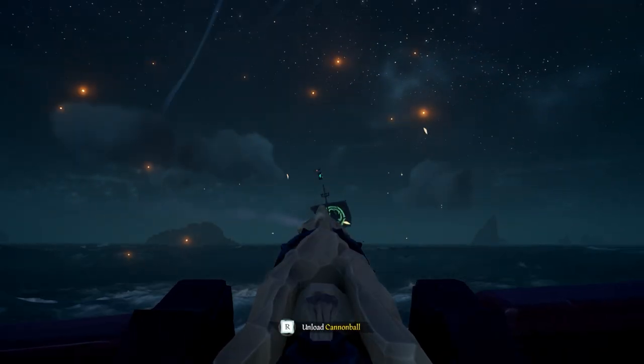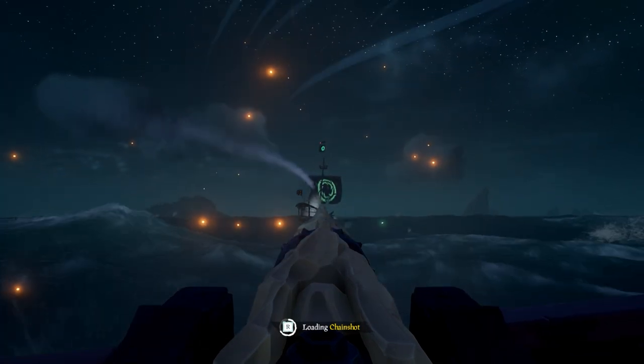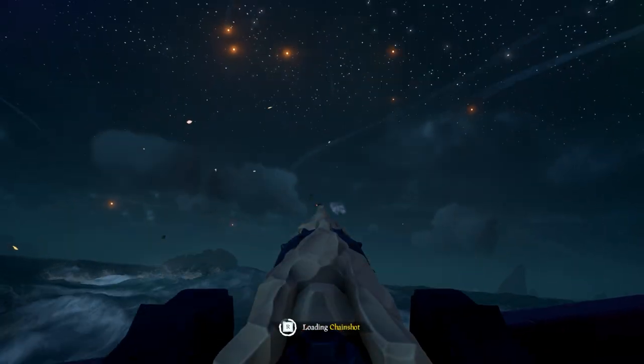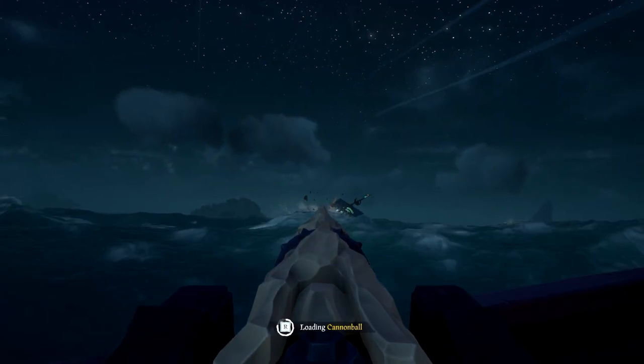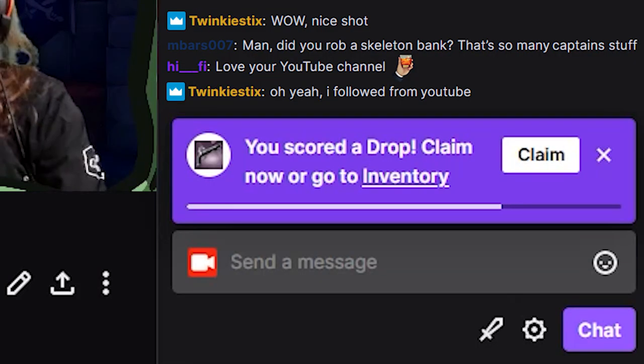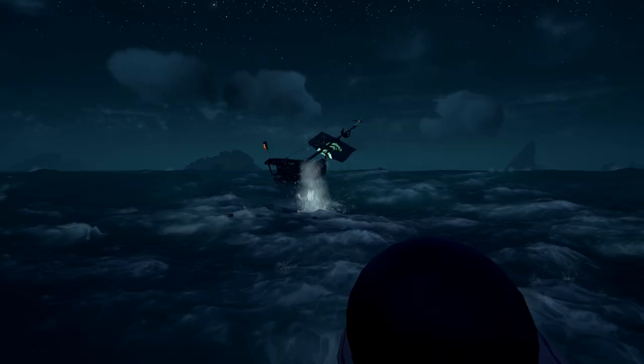Normally you'd have to find a Sea of Thieves partner streamer, but for this drop in particular, you will actually be able to get them by watching any streamer. So all you have to do is go to Twitch and find someone streaming Sea of Thieves. Once you've watched them for long enough, you get a notification in the chat saying you scored a drop — then click 'Claim here,' or click on your icon and hit Drops and claim it from there. You'll only have 24 hours to claim it, so make sure you do that right away.